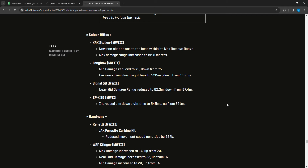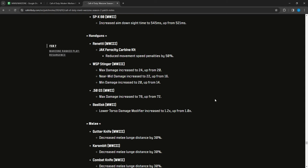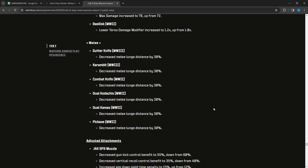For handguns: the Renetti Jack Ferocity Carbine Kit had movement speed penalties reduced by 50 percent — significant improvement with that conversion kit. The WSP Stinger had max damage increased to 24 from 20, near-to-mid damage increased to 22 from 16, and minimum damage increased to 20 from 14 — that made it faster time to kill. The 50 GS MW2 had max damage increased to 78 from 72 — fewer shots to kill. The Basilisk MW2 had lower torso damage modifier increased to 1.2 from 1.0. Melee weapons had lunge distance decreased by 30 percent on all MW2 knives and two MW3 weapons: the Gunner Knife and the Karambit.